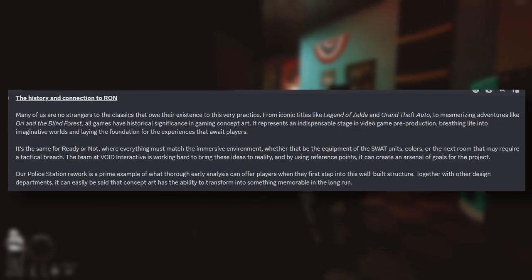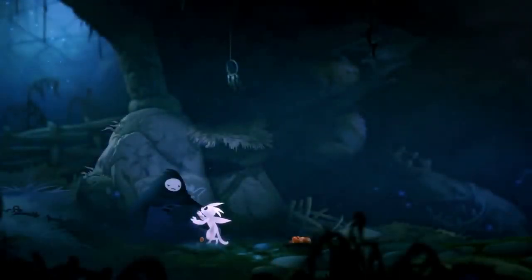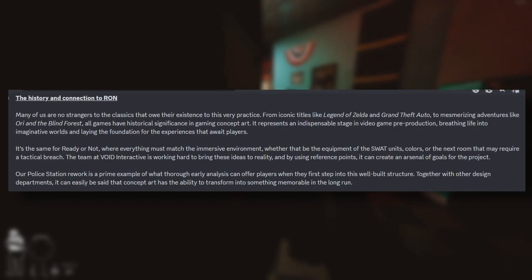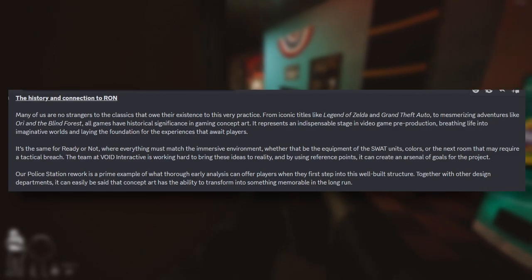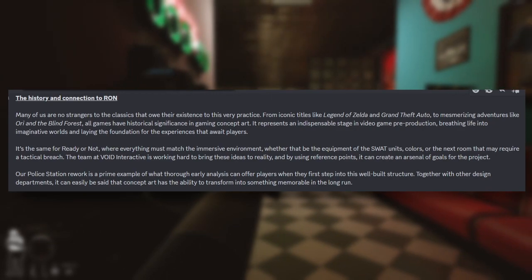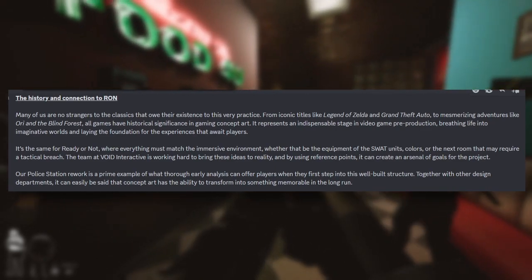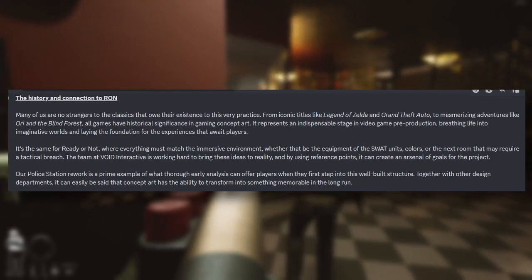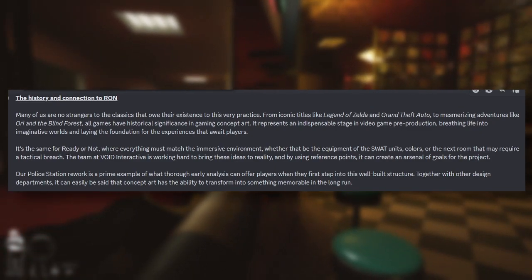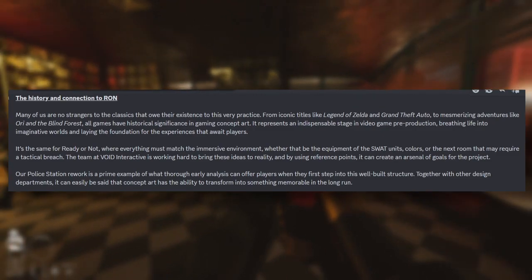Many of us are no stranger to the classics that owe their existence to this very practice — from iconic titles like Legend of Zelda and Grand Theft Auto to mesmerizing adventures like Ori and the Blind Forest. Concept art represents an indispensable stage in video game pre-production, breathing life into imaginative worlds. For Ready or Not, everything must match the immersive environment — the equipment, SWAT unit colors, or the next room requiring a tactical breach. The police station rework is a prime example of what thorough early analysis can offer players.